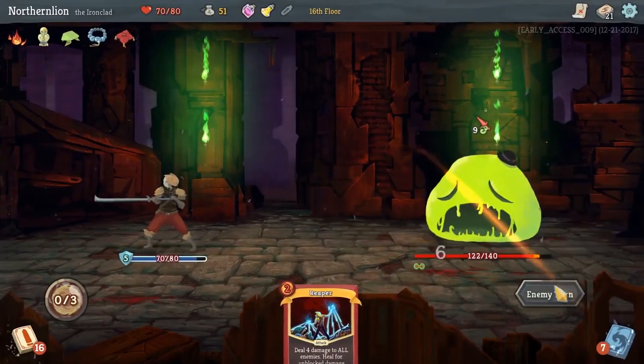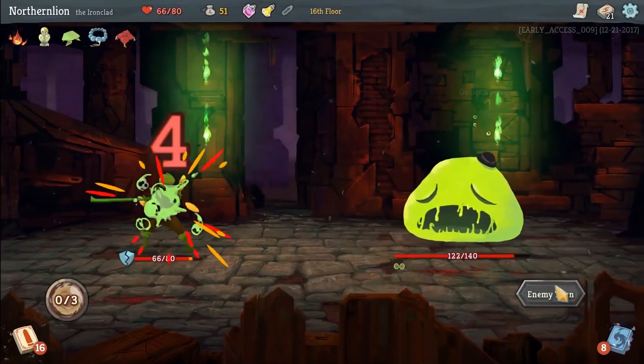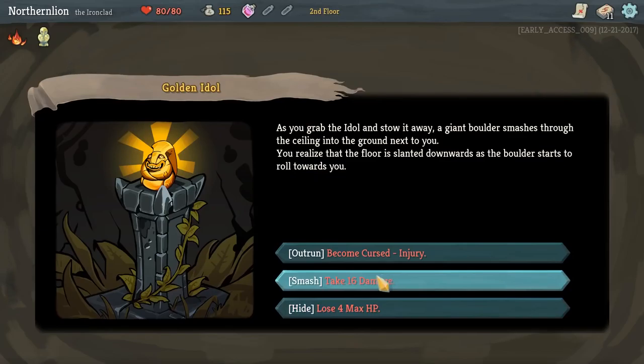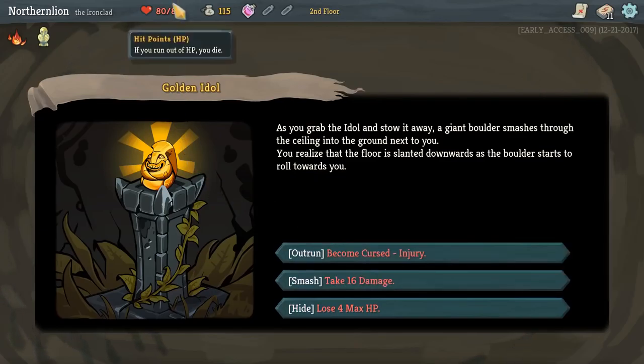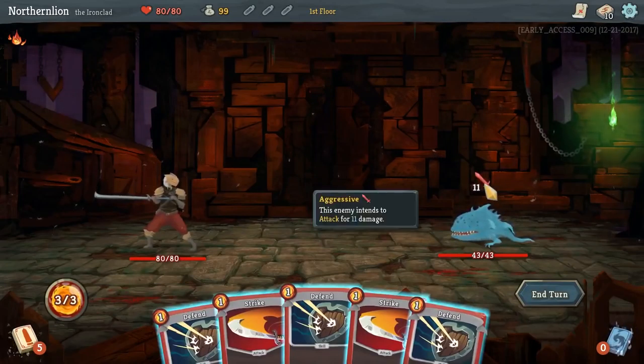The main mechanic of Slay the Spire is combat — through the use of cards that are unique to each character. There is your HP, the damage you do, and blocking damage: the trifecta that will make and break your progress through the spire. Enemies will show their intent, so strategize around this.